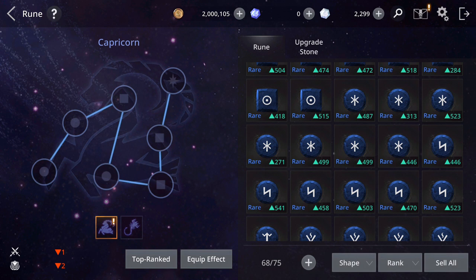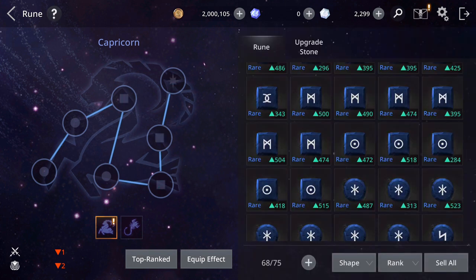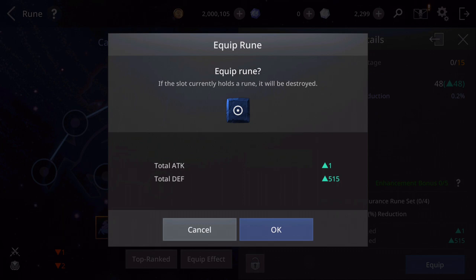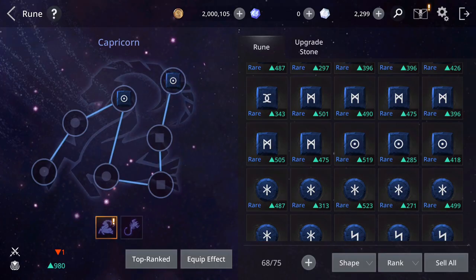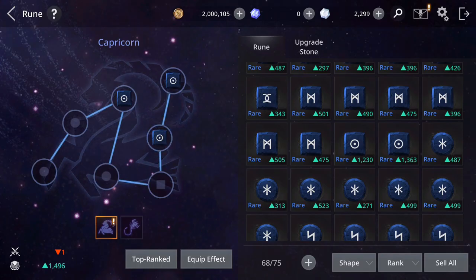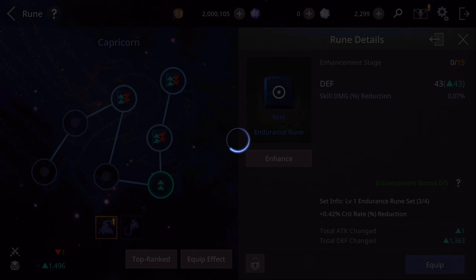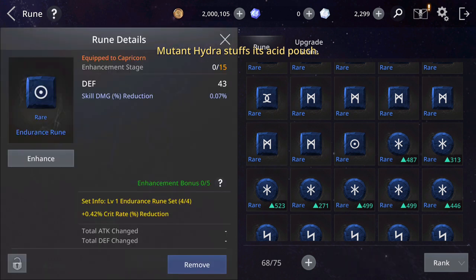Now let's test the defense rune sets. These are the endurance runes, which give critical damage reduction. Let's equip four of them. The total comes to two thousand eight hundred fifty-nine defense, and the set buff gives critical rate reduction.